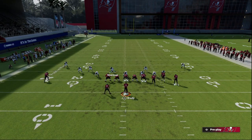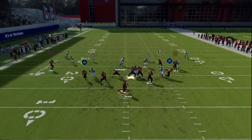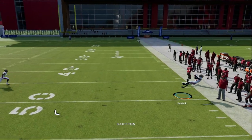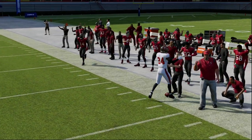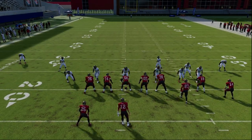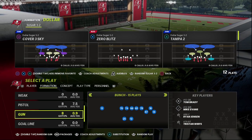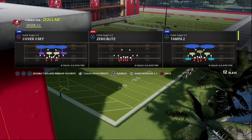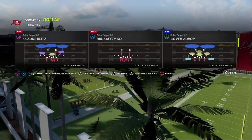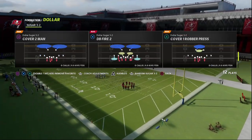This makes it a lot more simple for your user in terms of what they actually need to cover. You can simply lurk the wide-side crosser. Running a play like Verticals, these linebackers in the gaps are really good, and the outside quarters do a really good job as well. This is a fun defense to mess around with, and I think it's going to be really good in Madden 23 because the pressure will be a little better and you can create some really cool coverages.